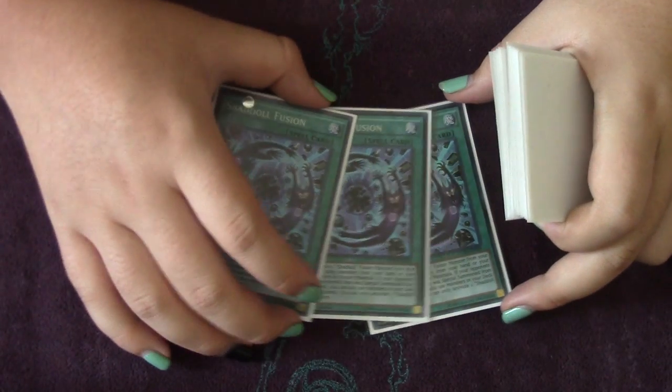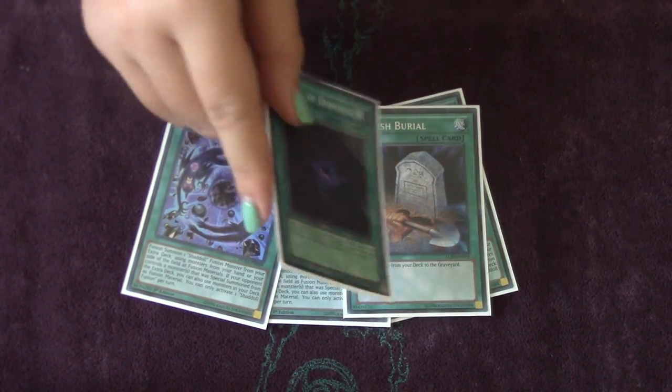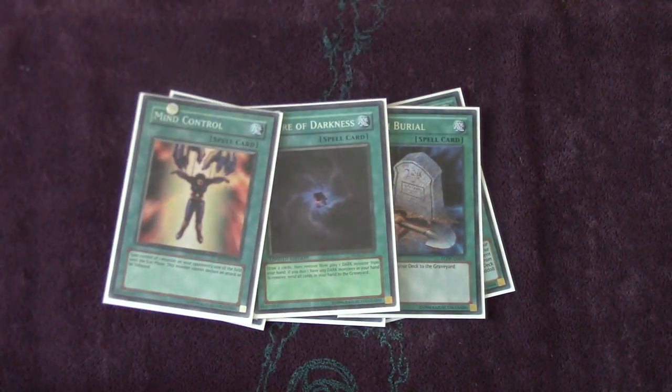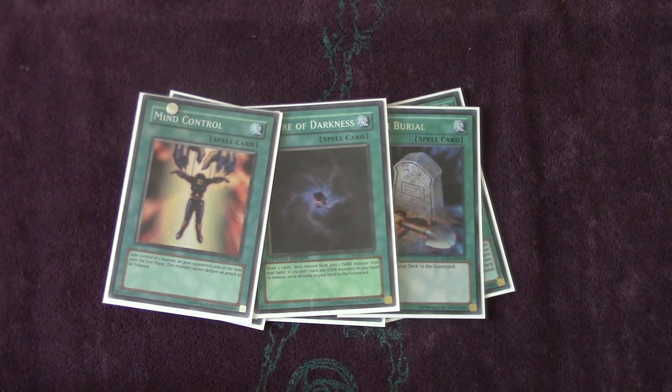Moving on to the spells: we run three Shadal Fusion — no need to explain this, it's like a Miracle Fusion, and the fact that it triggers your Shadals as well is extremely powerful. We run one Foolish Burial, one Allure of Darkness because your deck is full of Darks and it's draw power, and one Mind Control. Mind Control was originally in the side deck, but it's just a really good card — not only because of the mirror match, but because you run tuners. So if you can take your opponent's monsters and Synchro or XYZ with them, it's just really good. Mind Control is just a broken card in general.